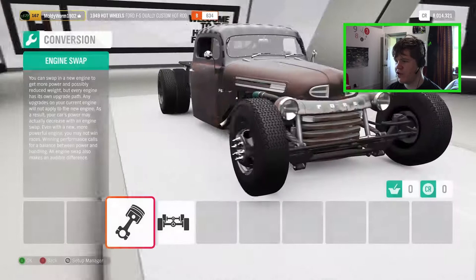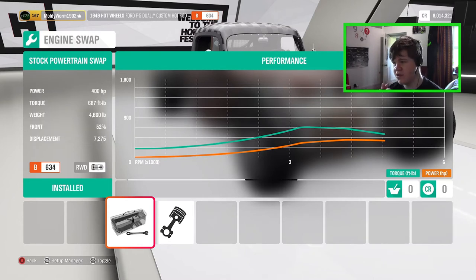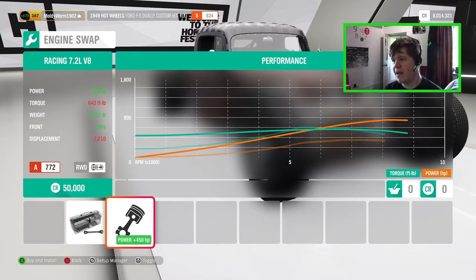Here we are in the upgrade shop. The stock diesel engine puts out 687 pound-feet of torque and 400 horsepower, which is quite a lot — but for something that weighs nearly 5,000 pounds, that's not really going to help us that much. We've already done a drag build, a drift build, and a street racer build this week, so I think I just want to get this thing going fast down the motorway. We can get a racing V8 7.2-liter if we want — that has 850 horsepower and 640 pound-feet of torque.